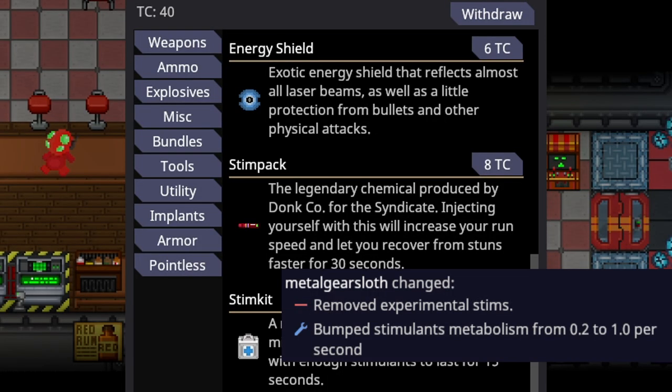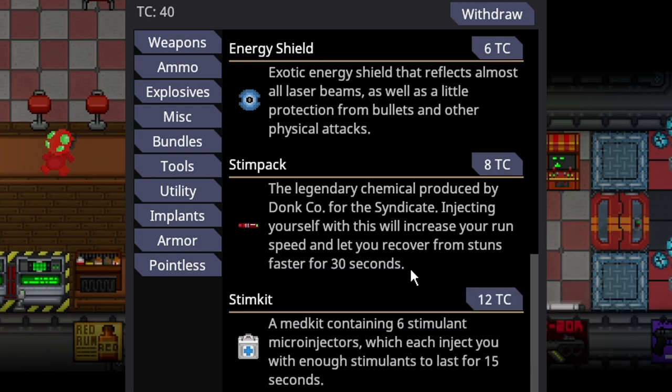The Stimulant chemical was nerfed, which means Stimpaks and the Stim Kits were nerfed, and the Experimental Stimpak was removed — not like anyone really used it anyway. Stimpaks now only last for 30 seconds, where Stim Kits will last for 15 seconds. Otherwise there was no other change; the Stimulants still do exactly what they did before.